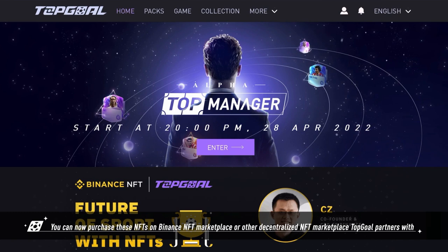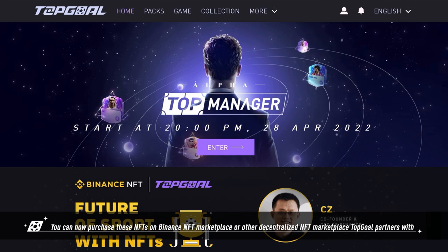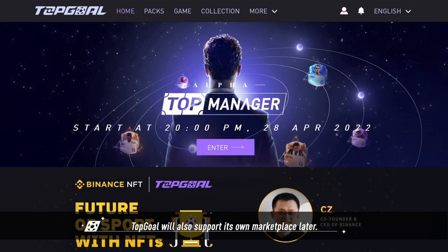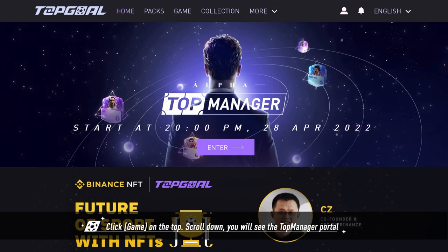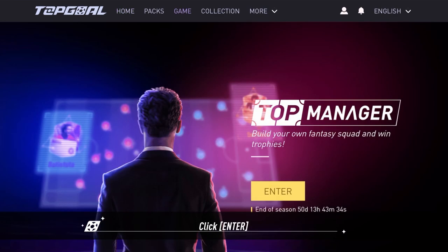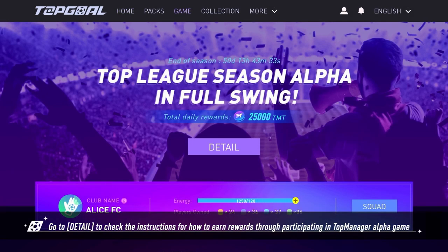Or other decentralized NFT marketplaces. Top Goal partners will also support its own marketplace later. Go to the Top Goal official website and log in to your account, click Game on the top, scroll down and you'll see the Top Manager portal — click Enter.